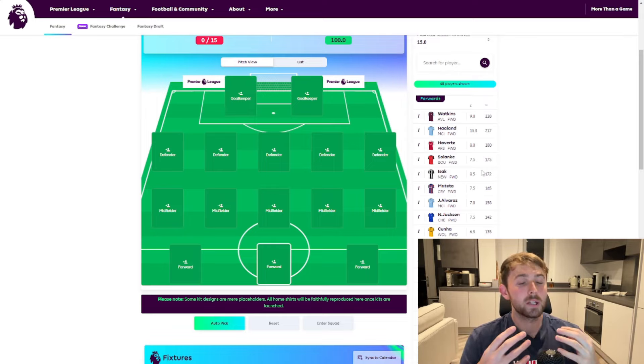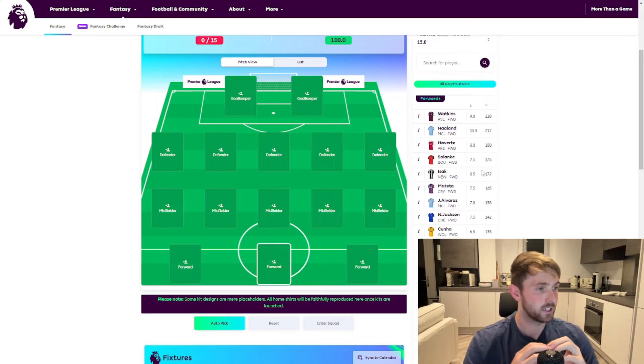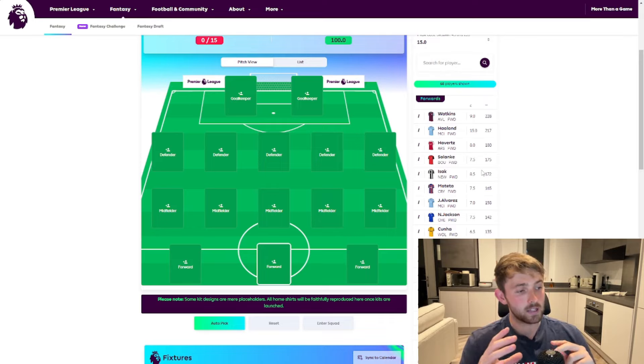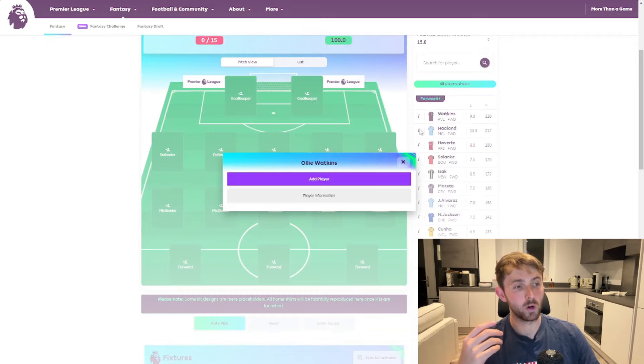I always like to have one premium striker in my team. Looking at the list sorted by points from last season, you've got Oli Watkins at the top, Kai Havertz, Solanke, Izak, and Alvarez. For me, to start the season off — and I feel like I have to do it based on their transfer business so far — I'm going to put Oli Watkins into my team as the first striker. There are still a lot of weeks left until the season starts and that may change, but he's a good starter.